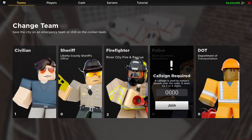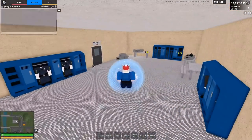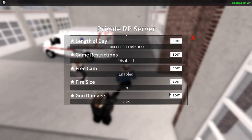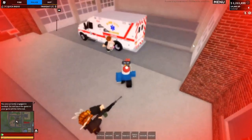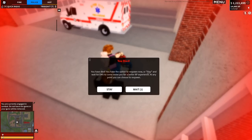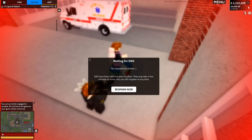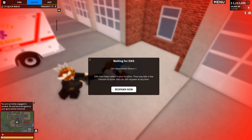I'll change over to police and we'll try the revival. Ollie, can you go ahead and kill me once my health is set? Let's turn this up to one. There we go — I died. I have this message here; I'm going to stay and call EMS. As you can see it says one EMS online, and then EMS can come and actually respawn me here. This is really really cool.